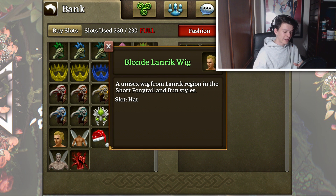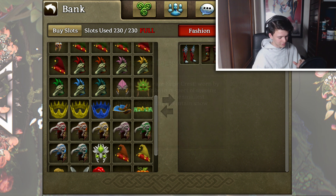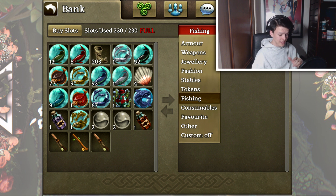Got some blonde land rick wigs, some charms, and we also have some eagle crests. Since these updates have been going on, new fishing holes have been added with more levels, so I will definitely give that a go and see what we can get.